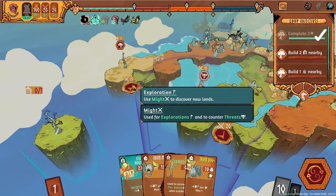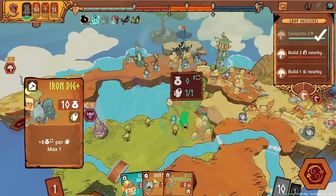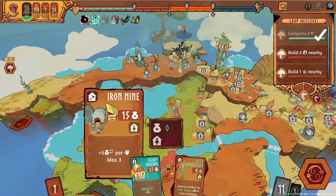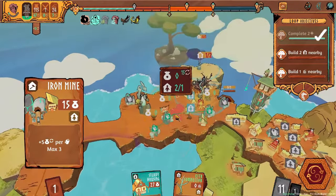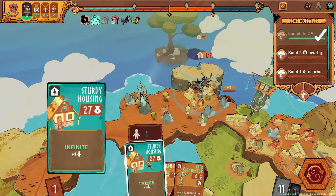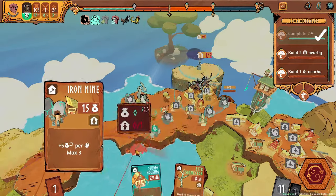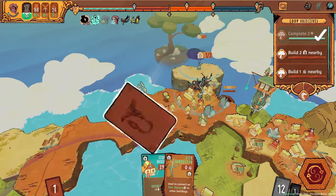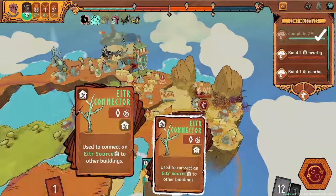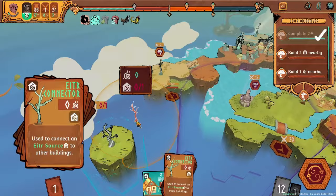Roots of Yggdrasil also has a bit more story than you'd expect from a deck builder. Each successful loop reveals a story beat, and there are also several minor divinities to interact with, and plenty of interpersonal moments with the central cast. While that's hardly the focus of the game, it does give it a little bit more depth. Ultimately, Roots of Yggdrasil is an interesting spin on two fast-growing genres. It's definitely worth a look if you are a fan of either city builders or deck builders, and want to try something a little bit different.